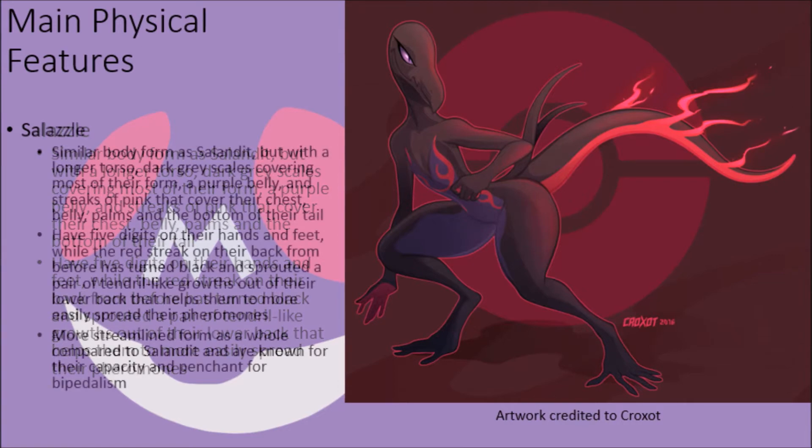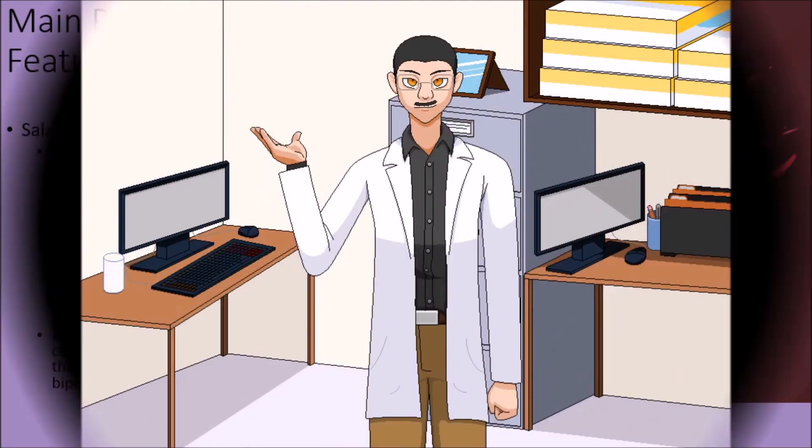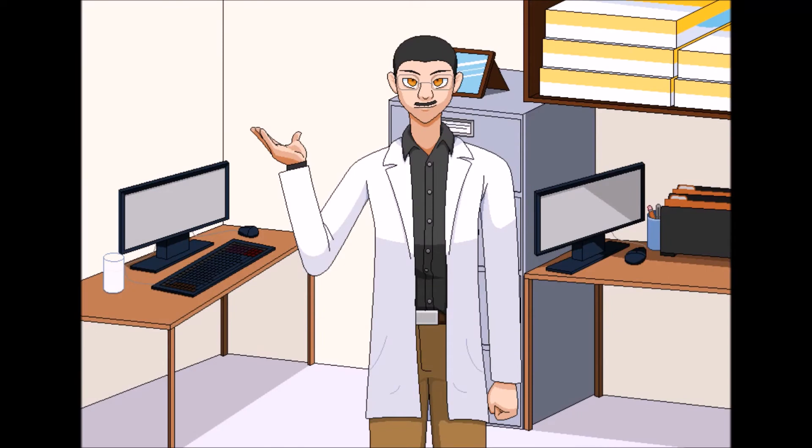Their overall form, snout included, is much more streamlined, with their outer jaw fringes having sharpened to act in place of teeth more effectively, and they are noted for walking on their hind legs just as much as on all four limbs. The members of the Salandit family are unique among Pokémon for being the only dual poison and fire-type Pokémon known, able to make good use of this special mix of powers to make themselves a viable threat against many different types of opponents.